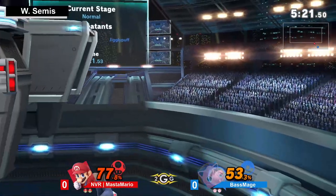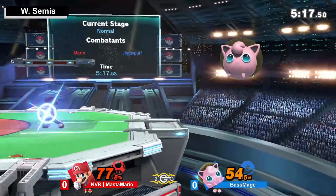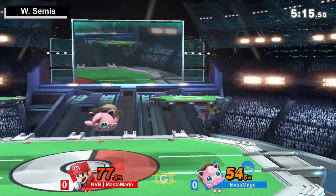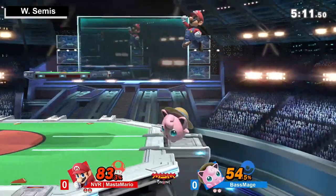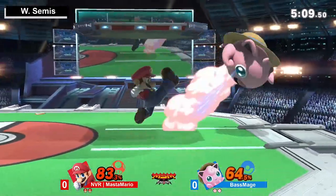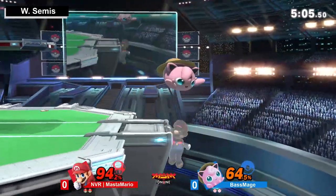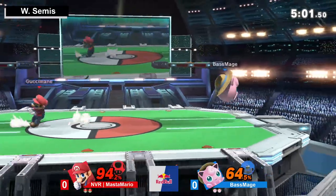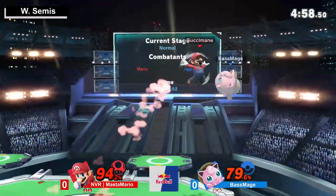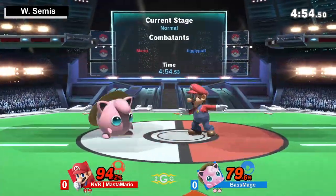I thought he would up air him to the platform and go for the rest off the top, but a little delay with the side B going back to the ledge there. Pound is one of Jigglypuff's best moves — for damage and for recovery. I like drifting in to bait Master Mario to challenge off stage, and base mage just nairs them for it. If you catch them without a double jump in that spot, you could get an early stock as well.